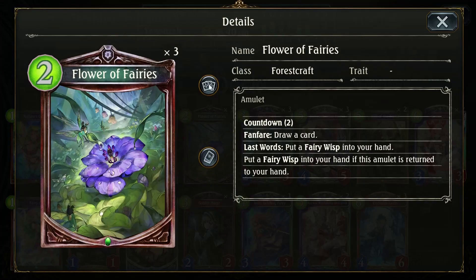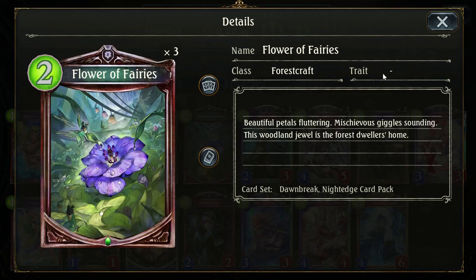Flower Fairies draws this card when we play it, and its Last Words makes a Fairy Wisp. If you bounce it into your hand it makes a Fairy Wisp as well, so you can play it, bounce it, play it, bounce it, and then let it click out and you draw another one. Very powerful for card draw and for our combo — a very good card, and a great addition that really made Rhino Roach much more consistent, and it was already pretty consistent.